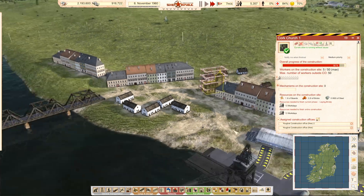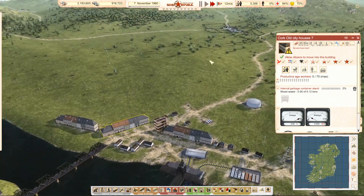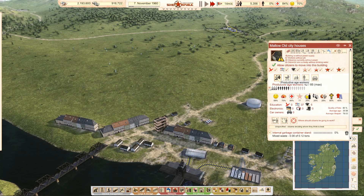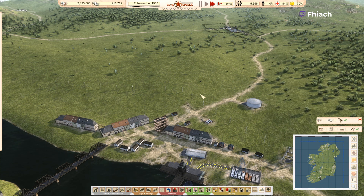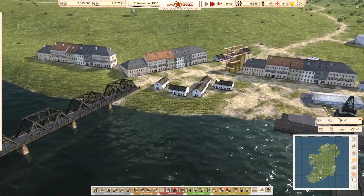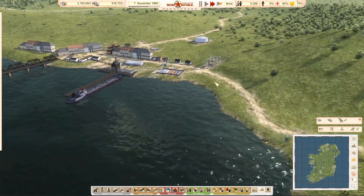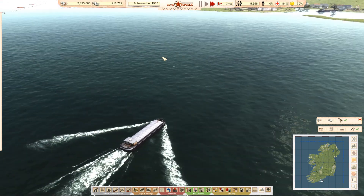Oh my — it's finished the church. Nobody lives here. Population has dropped by about 300 since we started setting up the map. Worse comes to worst, we'll buy a passenger ship before we run out of money.